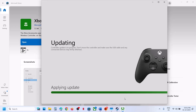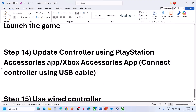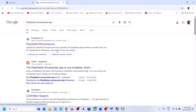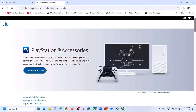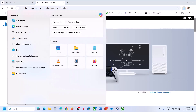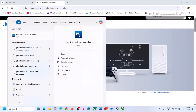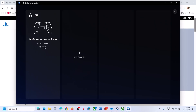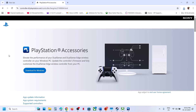If you have a PlayStation controller, search for the PlayStation Accessories app on Google, go to the official PlayStation website, and download it for Windows. Run the installer, then launch the PlayStation Accessories app. Connect your controller — it should be detected automatically. If an update is available, update your controller. Once complete, relaunch the game and check.